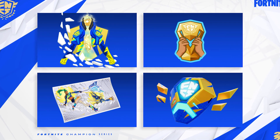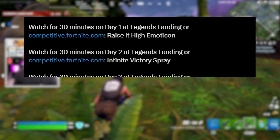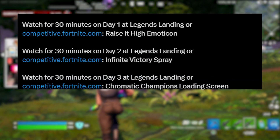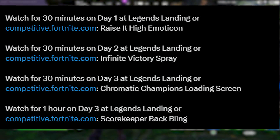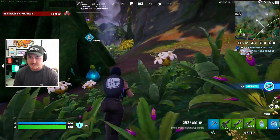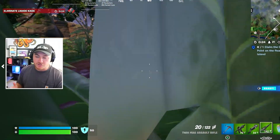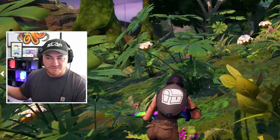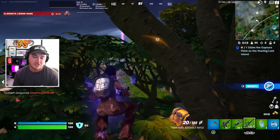Here are all four of the free rewards you can earn as part of the FNCS event. For the first one, the Raise It High emoticon, you need to watch for 30 minutes on day one at Legends Landing or the Competitive.Fortnite Twitch channel. To unlock the Infinite Victory Spray, you do the same thing on day two. Then on day three, watching for 30 minutes unlocks the Champion's loading screen, and if you watch for an hour on day three you get the Scorekeeper back bling. Basically, 30 minutes on days one and two, and one hour on day three gets you all four free rewards. Even if you don't care about FNCS, you can go to Legends Landing, leave your controller AFK, and come back in 30-45 minutes to get the rewards. Everyone should take advantage of this, especially because the back bling is pretty cool.